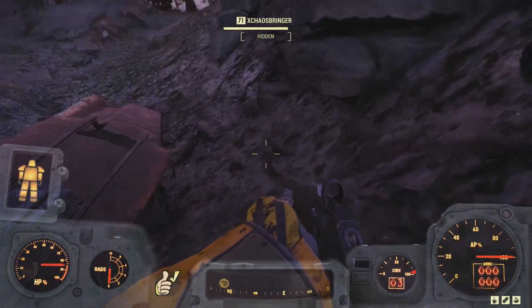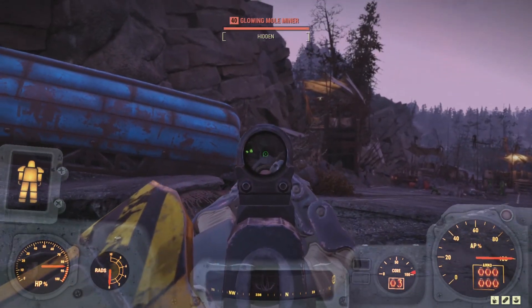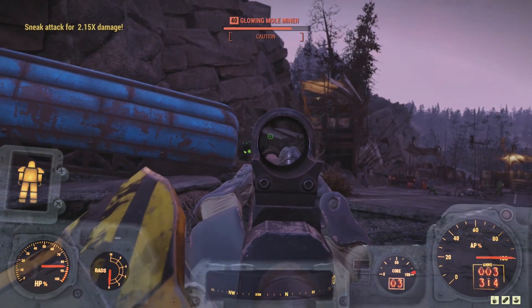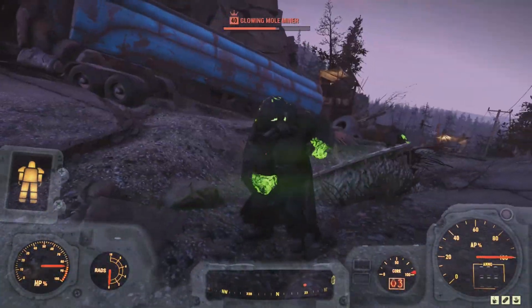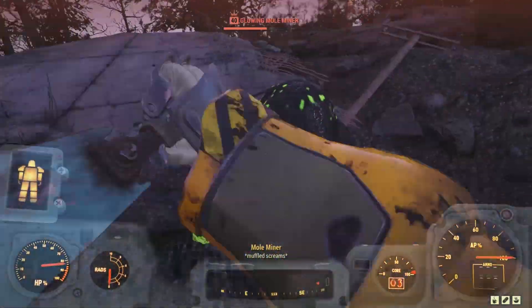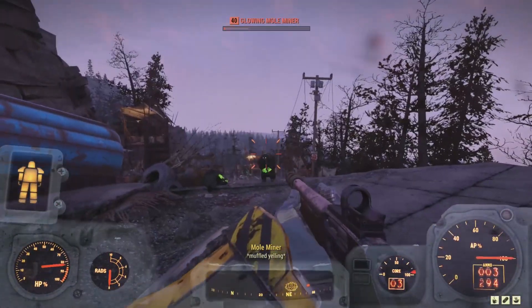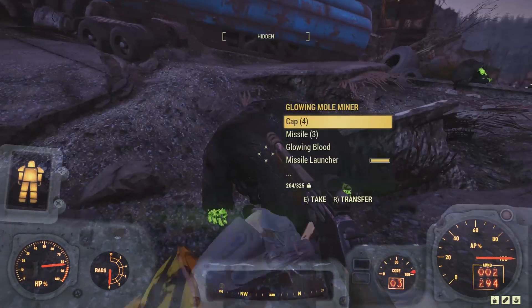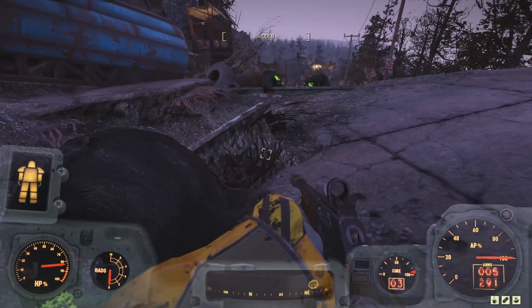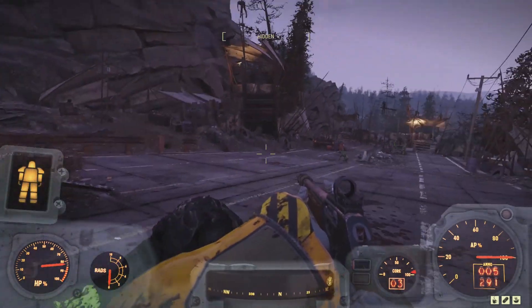Crawling down the hill, we can creep closer. The mole miners are congregated together — a perfect target for grenades, but I didn't have any. These mole miners are excellent enemies to kill to farm for black titanium, which is an ingredient we need for a very special suit of power armor that I'll tackle when I start my series on the quest Minor Miracles.